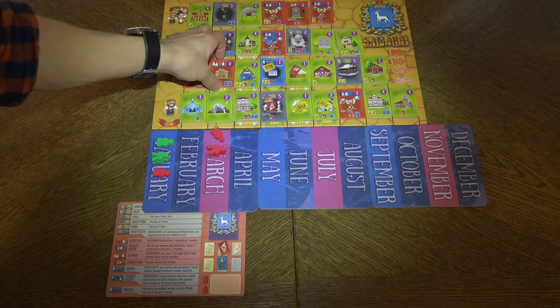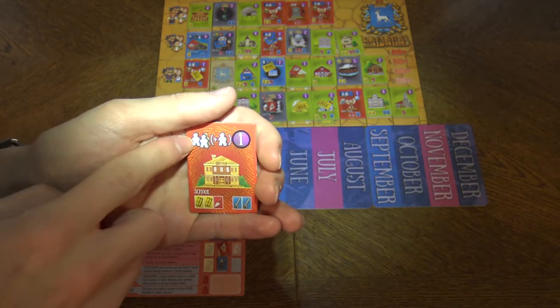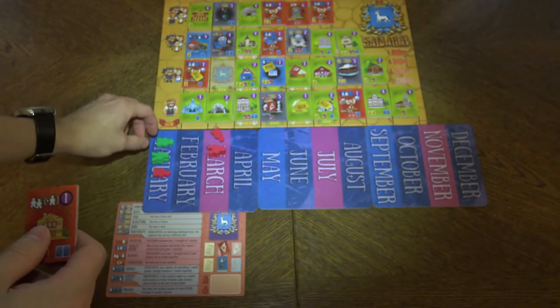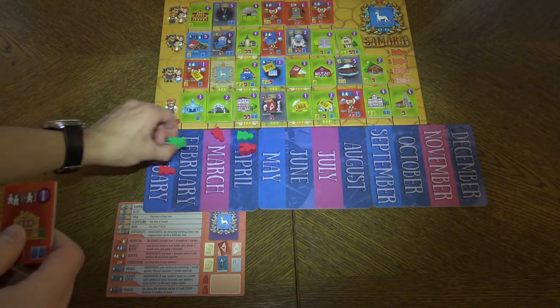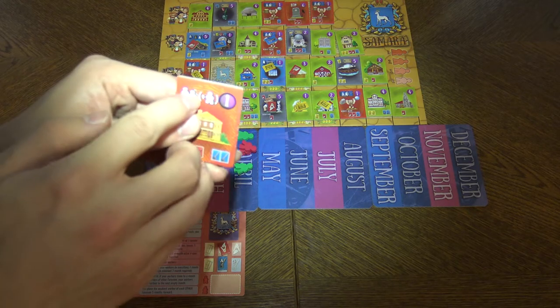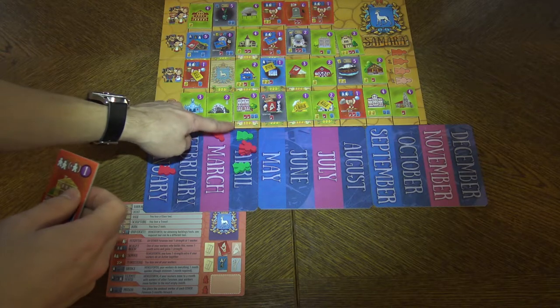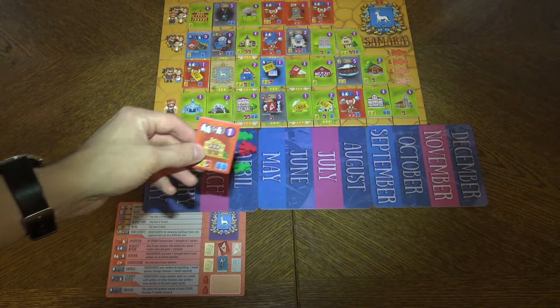Here is an ongoing ability example. Whenever you do an action where you have at least one of your other workers present — something like that setup here — and then you go with this meeple, this tile will increase your strength by one if you have another worker present. But it will be increased only temporarily.